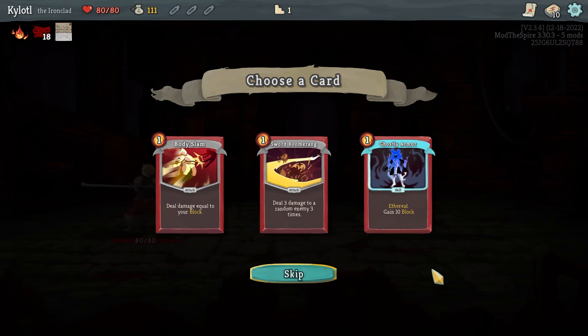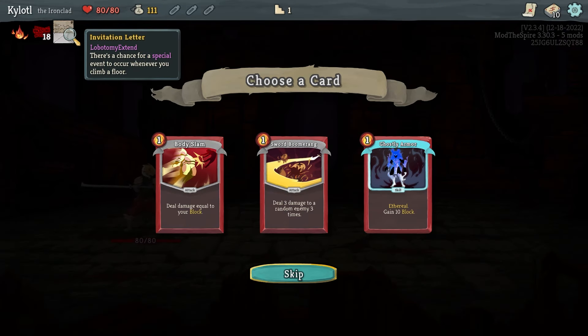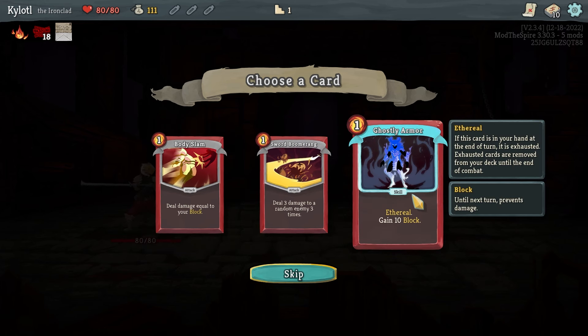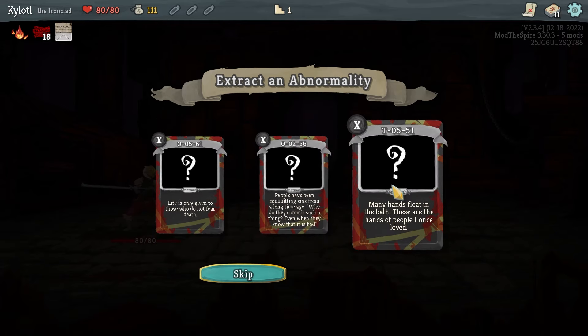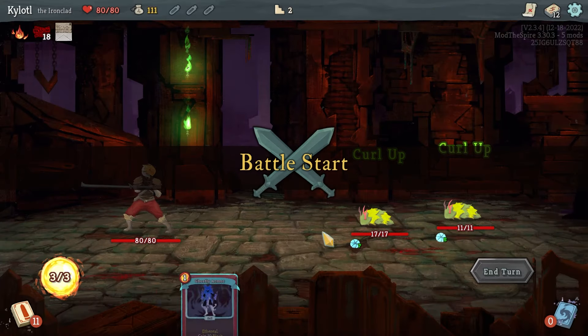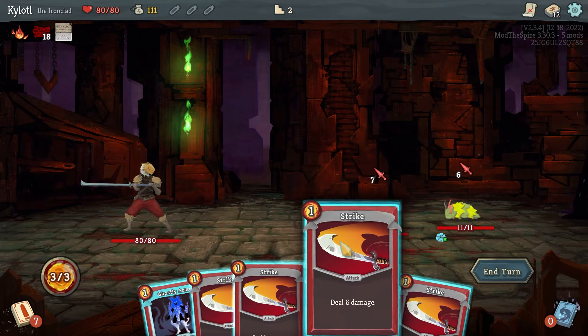Three damage to a random enemy three times — ethereal, gain block. Ethereal means any card in your hand at end of turn is exhausted. Crumbling Armor, Punishing Bird, Bloodbath — I'm not taking Punishing Bird again. I now know I really should have seen it coming that I would instantly die to Punishing Bird. I can kill one of these guys instantly though I won't be able to ghost the armor if I do that.